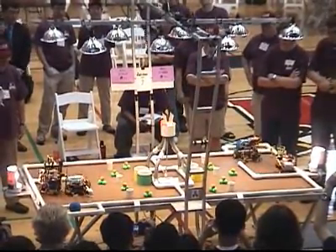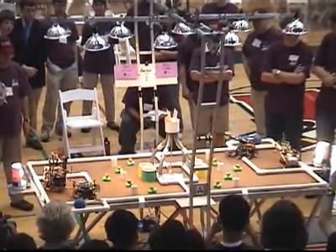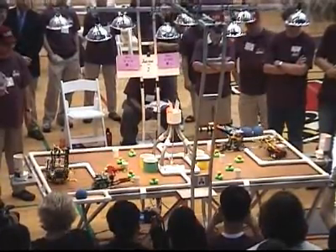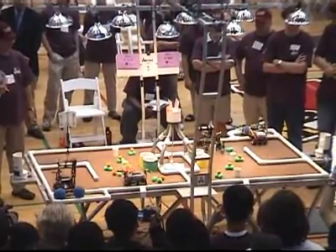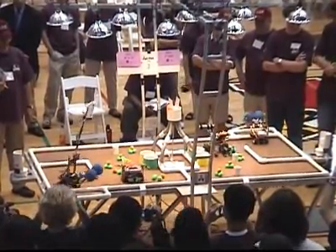The lights go on, the match starts. The robot is moving on both sides of the field. Lockheed Machine grabs its first house, moves forward, tries to grab the two reservoirs. Dead Robot Society is doing the same thing on their side of the field.